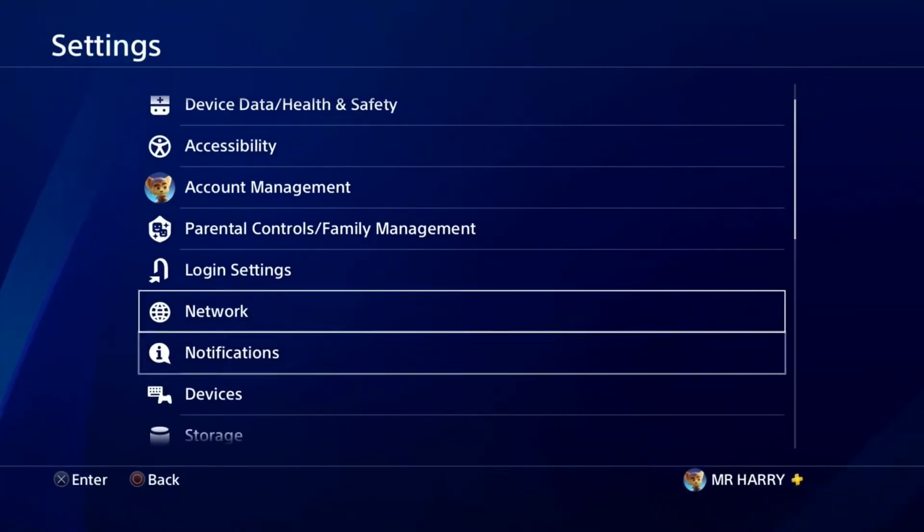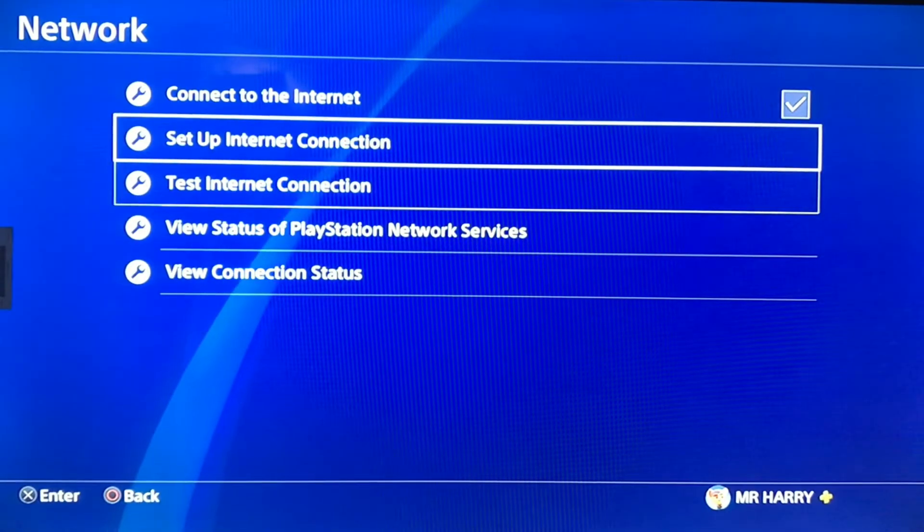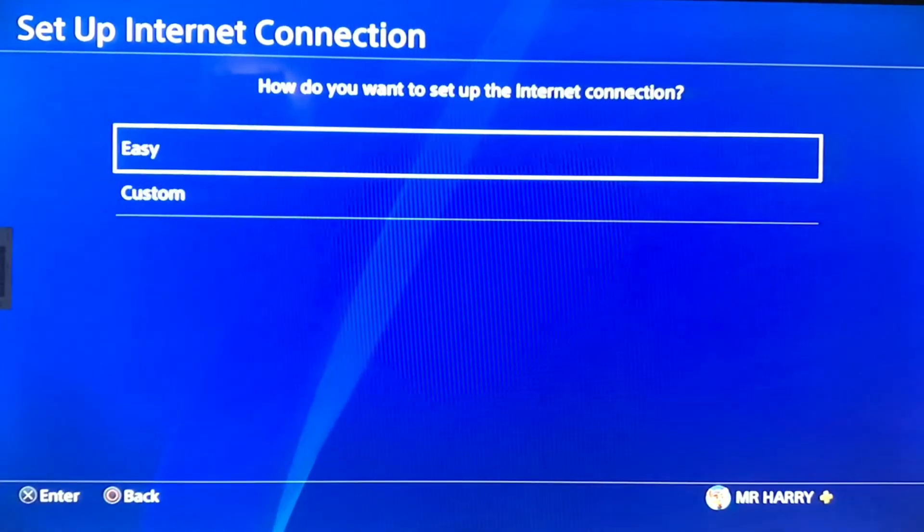Just go to Settings, then Internet Connection Network. Here, go to Setup Internet Connection and choose Use a LAN Cable.